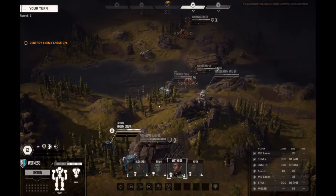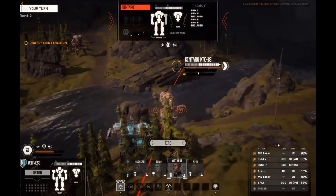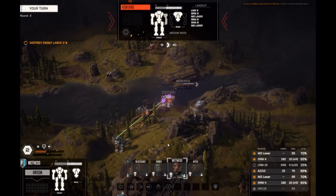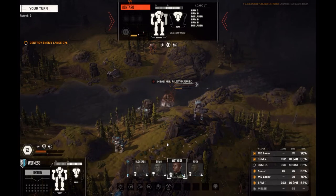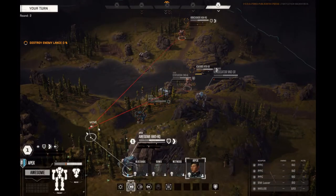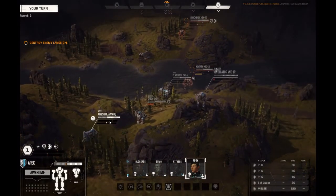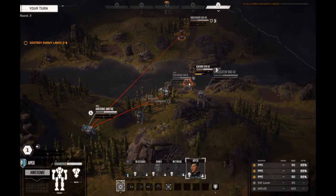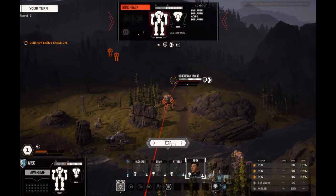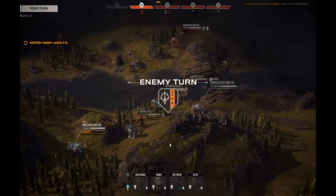We definitely want to move the Orion forward. The Orion is a nice brawler in this game. Turn those LRMs off - let's get him. Let's move the Awesome up; this looks like a good place right here. The Awesome does very well in this game at a distance because of the three PPC loadout that it has. We're gonna go ahead and go for that Hunchback right there to have a better accuracy. So let's fire - looks like only one hit.